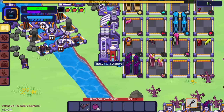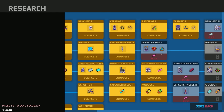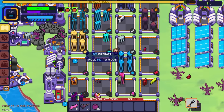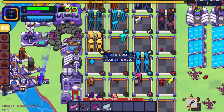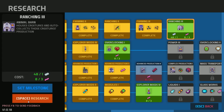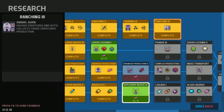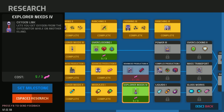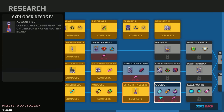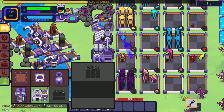This island over here — we need more things. We've got eight of something, so let's grab those and get ranching three going. Let's start harvesting some animal goodies. For ranching three, we also have advanced production and explorer needs — let's unlock that too. Liquids will be rocket fuel, I think, so that'll be nice. What do we need for ranching three? An animal barn — let's check it out.